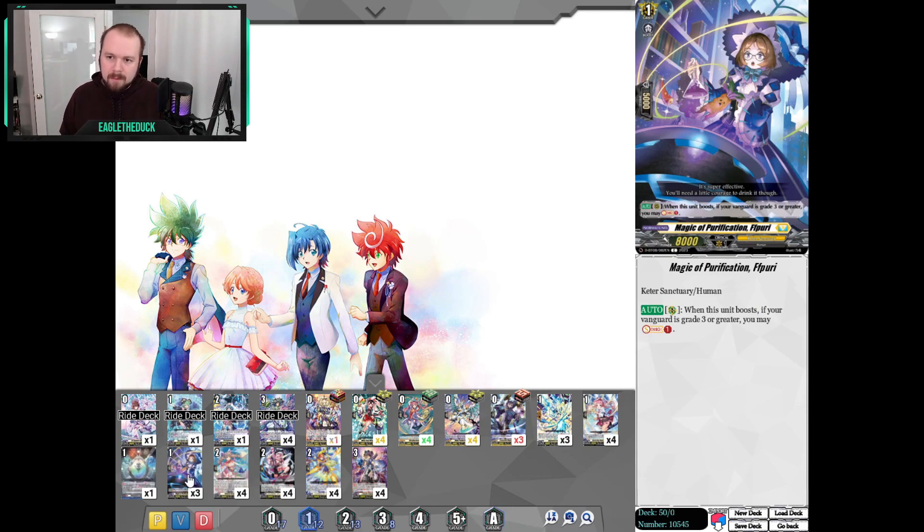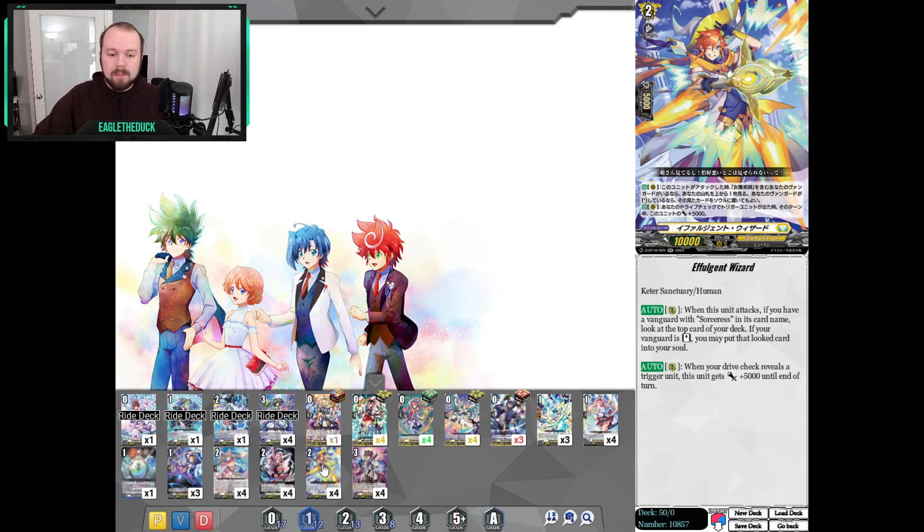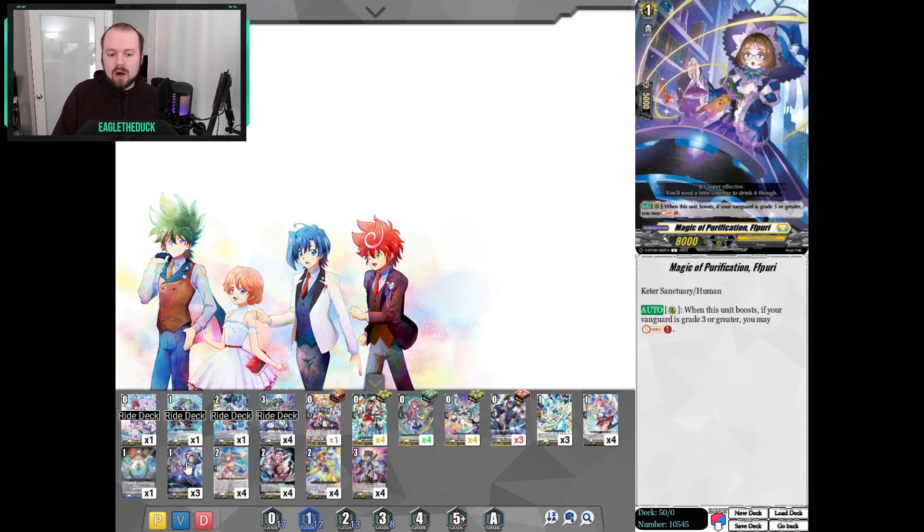I run three of the Magical Purification Fupri. On paper, it doesn't sound like it synergizes too well with the deck — it simply may Soul Charge 1 when it boosts if you're grade 3 or greater. I first included it to make sure I always have Soul for Aquamarine, but I found it hard to actually want to use the Soul Charge when I'm stacking cards on top of the deck. Where I found value is actually with the Effulgent Wizard: since Effulgent Wizard cannot Soul Charge if your Vanguard is at rest, by putting the Fupri behind it as a booster, on Effulgent Wizard's second attack I can check the top card — if it's a trigger, leave it on top and don't Soul Charge with Fupri; if it's a normal unit I don't need, I can Soul Charge it and dig deeper into the deck for Persona Rides or defensive triggers.